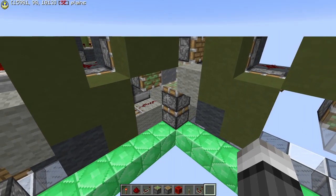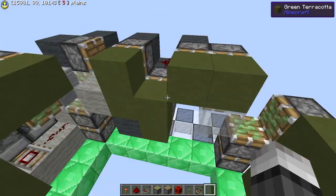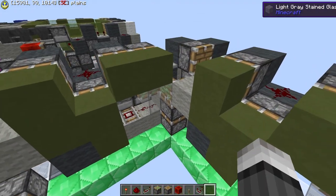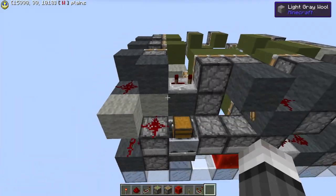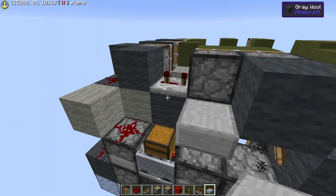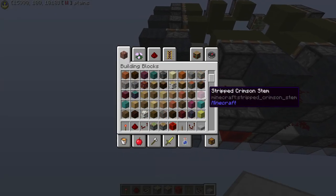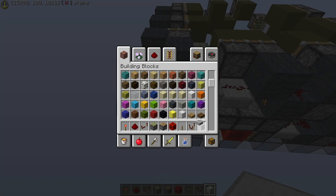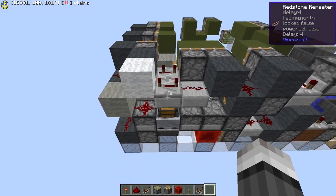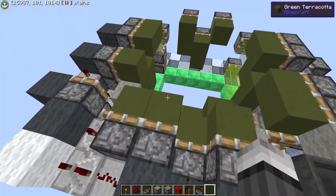This is directional, because if we build this exact same thing in this corner, it will work — it will update this, and it will extend again. This corner is directional, and to fix this we simply add a slab, another slab, a dust, a 4 tick, and a block right here. I came up with this directionality fix to RELP's corner — all of this stuff belongs to RELP.